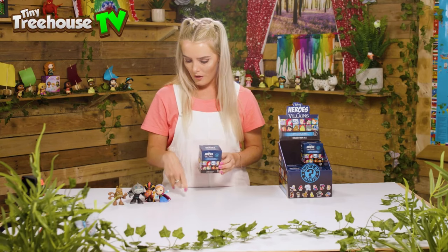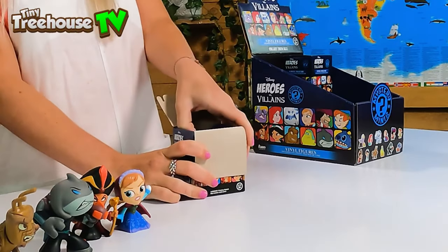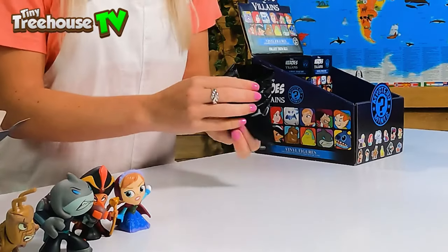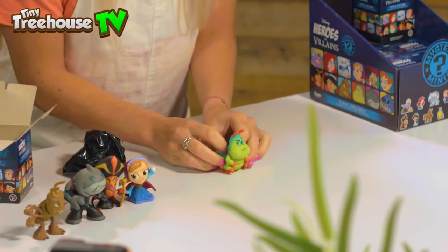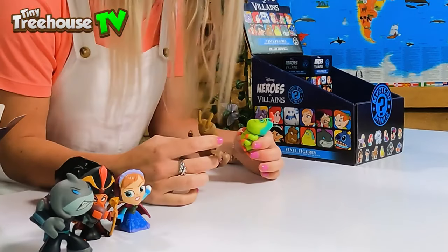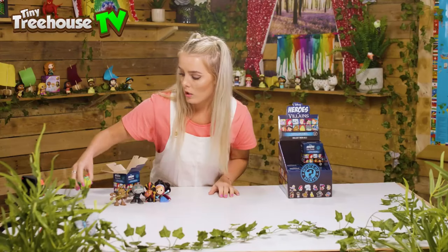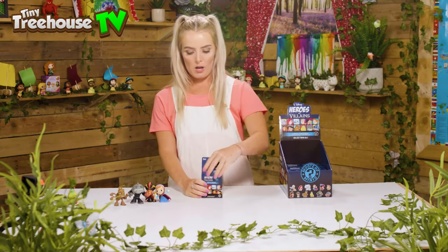One, two, three, four, five — we're nearly halfway through! Opening up number five, and we have got Heimlich — he's a caterpillar from Bug's Life who goes wiggling all the way down the garden. Hopper and Heimlich are not friends, so are you two gonna get on if I put you to the side? You can be over there. One, two, three, four, five, six — we are halfway through!